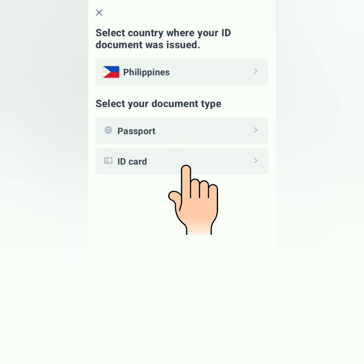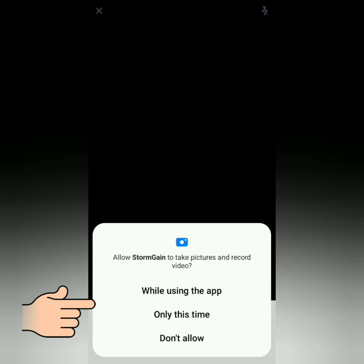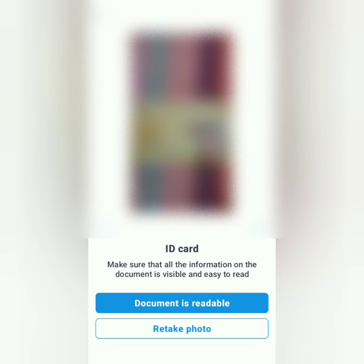Select your country and the ID you will submit — I'll submit an ID card. Stormgain will ask for permission to take pictures, just allow it. Then take a photo of the front of your valid ID. Make sure it's clear and readable, or you can retake the photo if you're not satisfied.